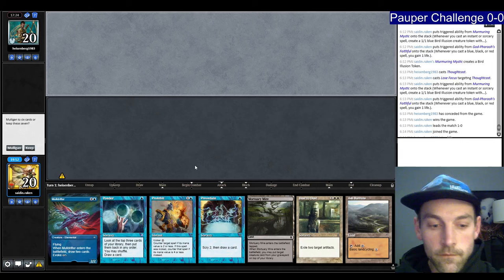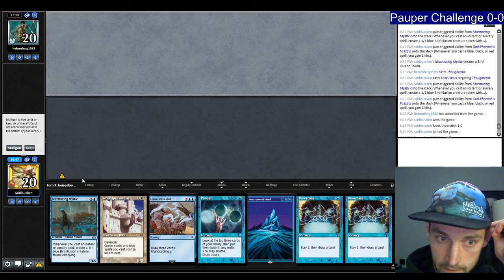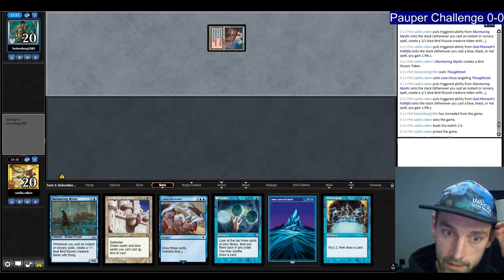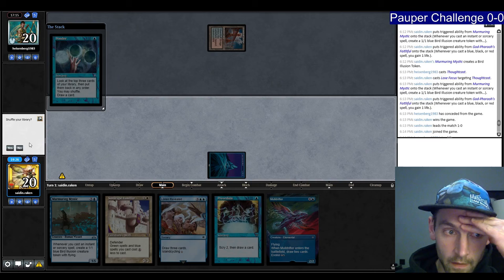We have a hand we can't keep. Mulligan. Let's see — I think we probably want these cards. We keep and put back a Preordain because we're probably going to go Ponder into cycle. Island, Ponder — looking for white mana. Find the Floodplain. No shuffle. We can play the Floodplain and then Preordain.